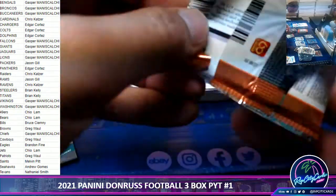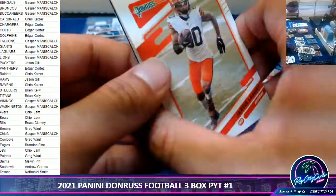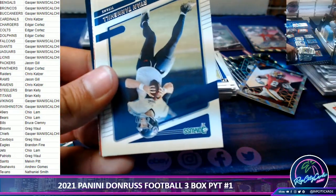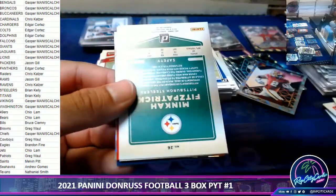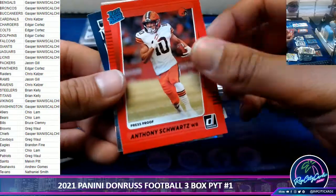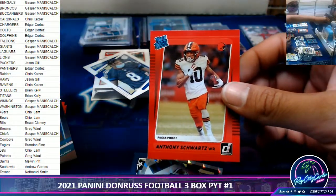That's why we got to pull that downtown Marvel — still hasn't pulled in this case. Jackson variation, Minky Javonte Williams, and we have a red press proof Anthony Schwartz for the Browns.